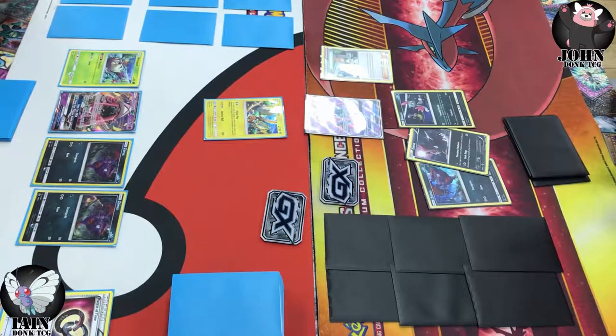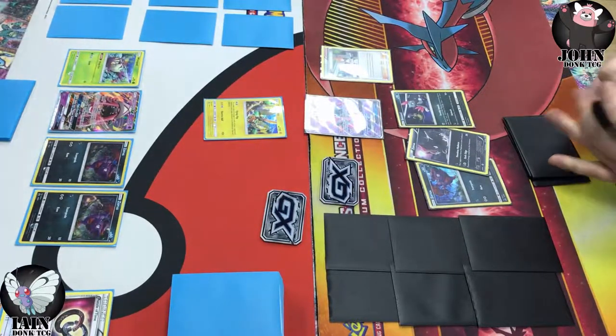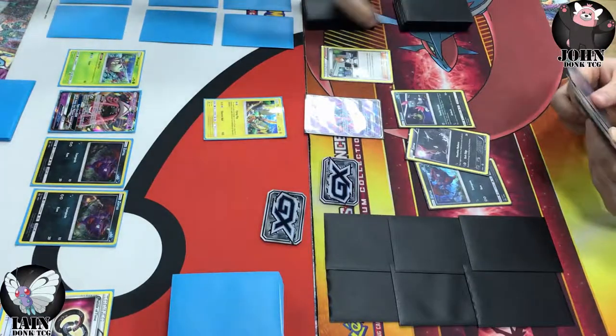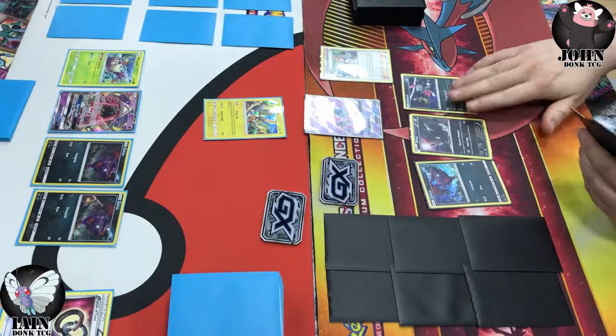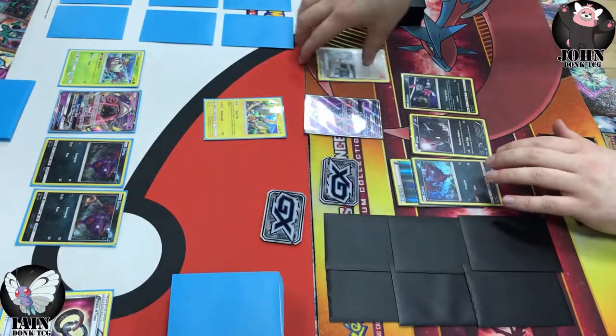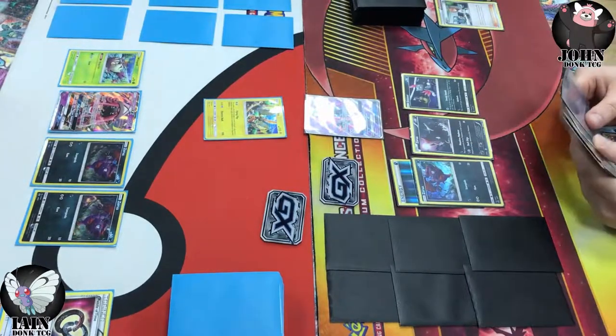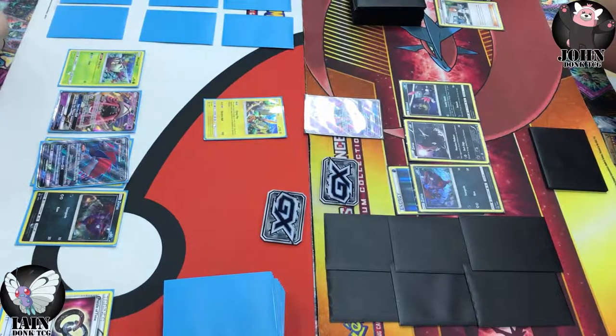Weavile, as John was saying, is pretty killer in this matchup. When you have a Lele, those Zoruas are going to become Zoroarks at some point with Trade ability, taking that up to 150 damage off the bat — never mind the Wimpod sitting on the bench looking to establish other Zoroarks in future. It's a very ability-reliant deck, so from that perspective Weavile is a very very dangerous card. Dark energy and Zorua, just a pass — nothing too crazy turn one.